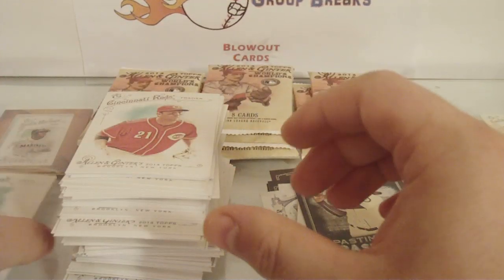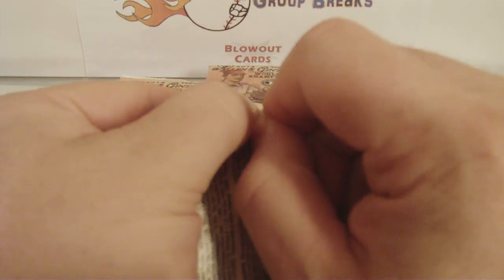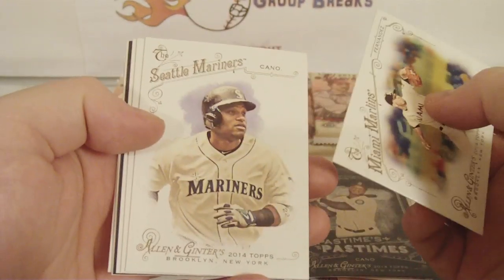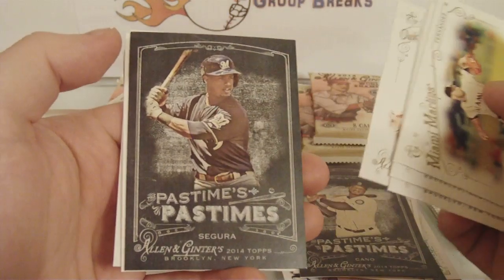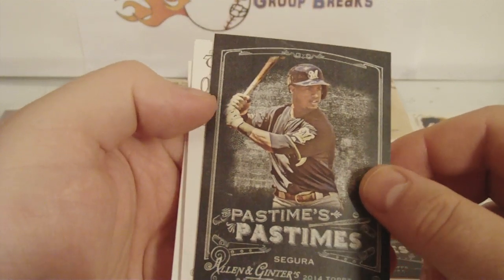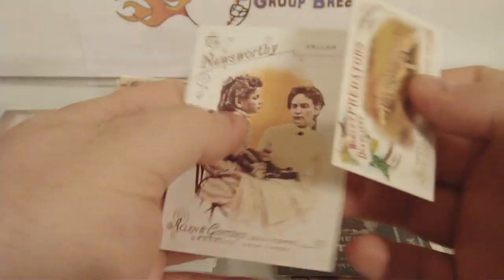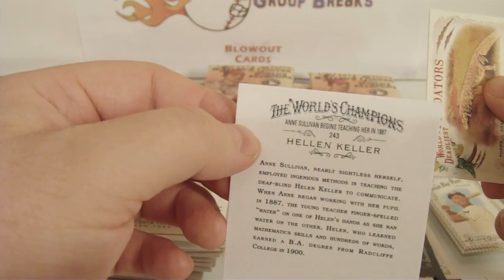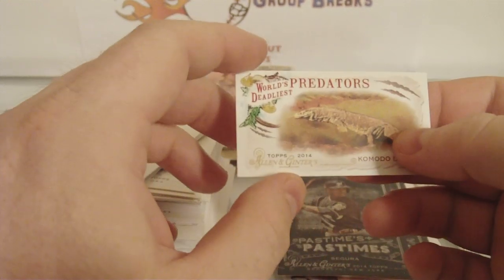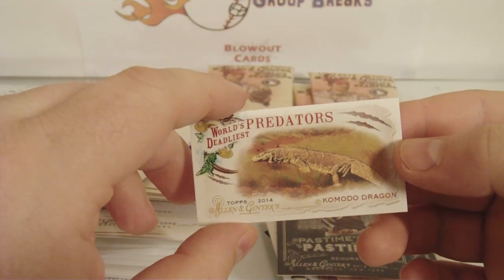What do you mean break up the non-baseball in another one? Non-baseball is hitting quite a few inserts and stuff. Jose Fernandez, Robinson Cano, Rod Carew, Jose Canseco. Pastimes of Jean Segura for the Brewers. Josh Donaldson and... Helen Keller has a card! I pulled Helen Keller — case hit! World's Deadliest Predators — the Komodo Dragon, that's actually a pretty cool one.